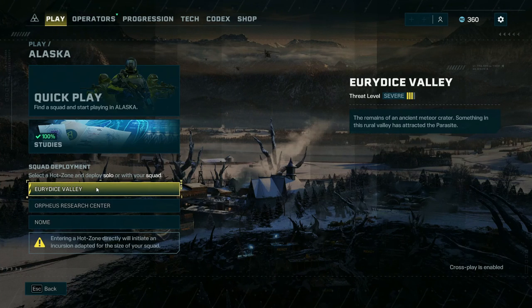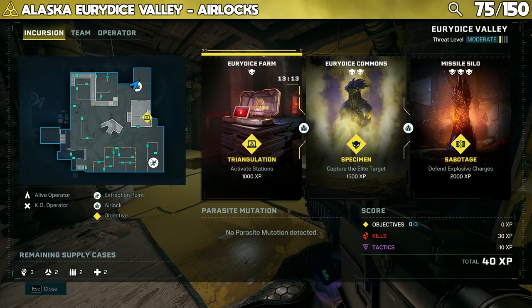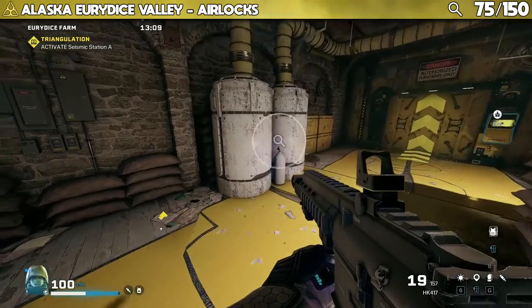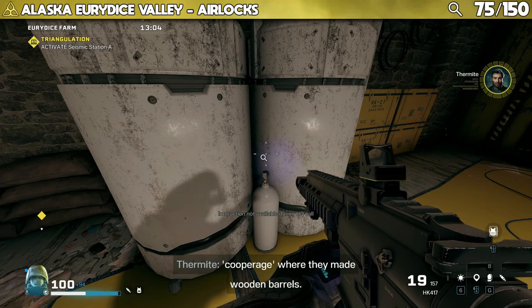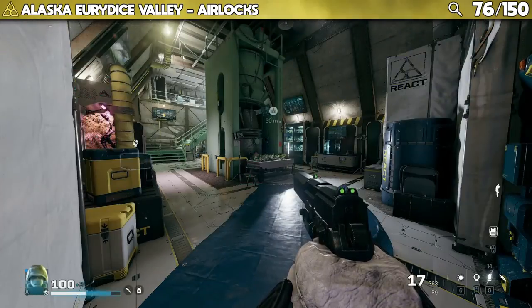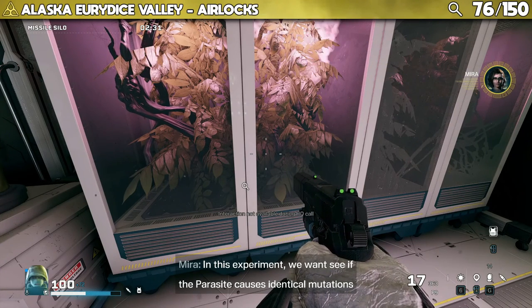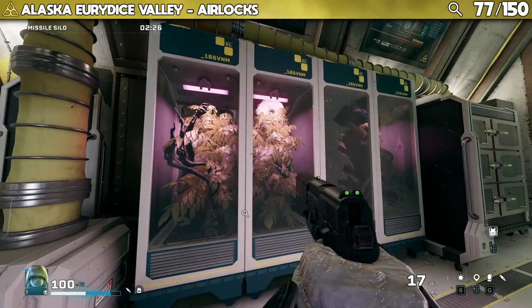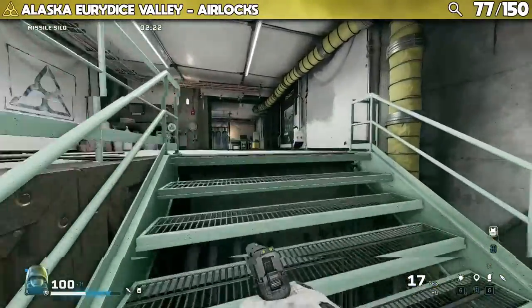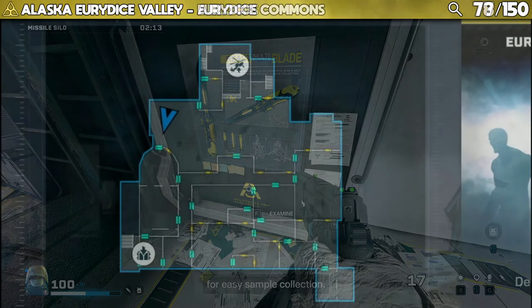We're now moving to Alaska, which has the most points of interest — 41 in total. Starting with Eurydice Valley, there are 14 points of interest. One is in the airlock between Eurydice Farm and Eurydice Commons: "We put airlocks wherever the best site is — even an old timey cooperage where they made wooden barrels." Two more are in the airlock between the missile silo and Eurydice Farm: "In this experiment, we want to see if the parasite causes identical mutations in cloned plants."